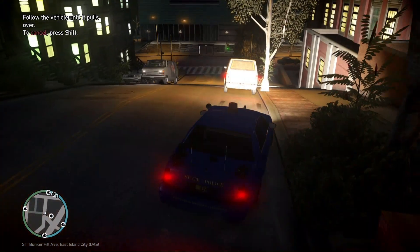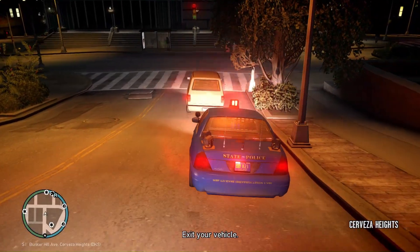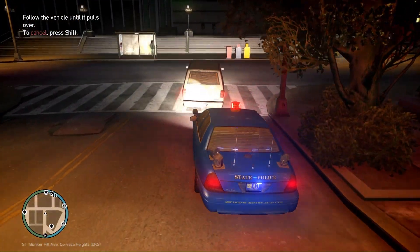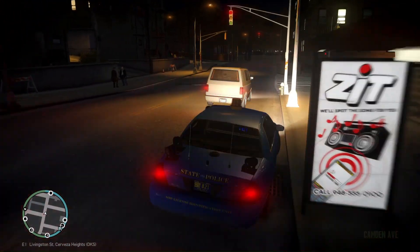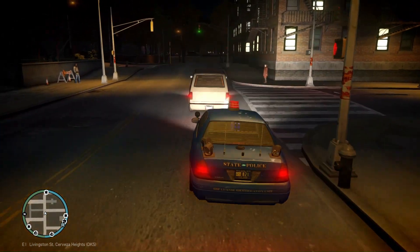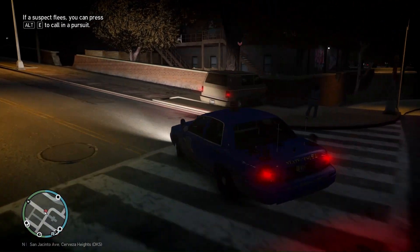Alrighty guys, this person right here in this little van just went through a red light. We're going to go ahead and pull them over and see what we can find on them — if they want to stop for us. And she's running from us.